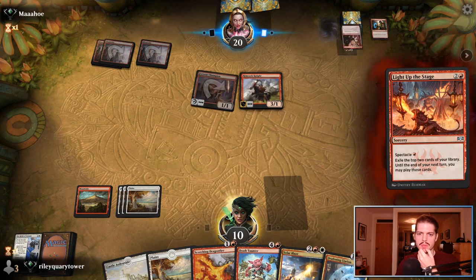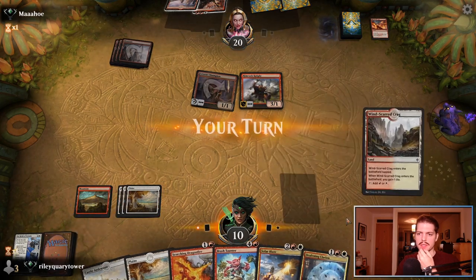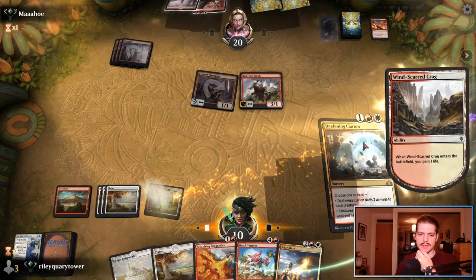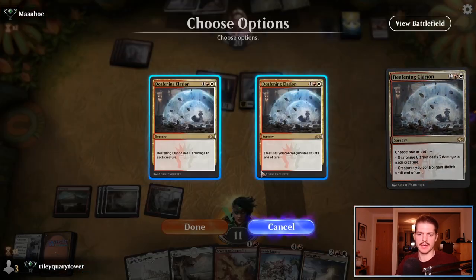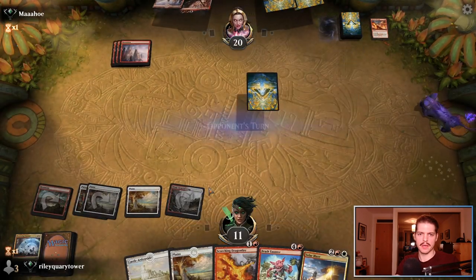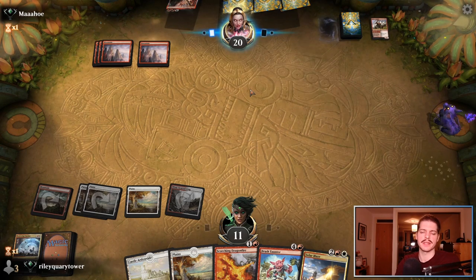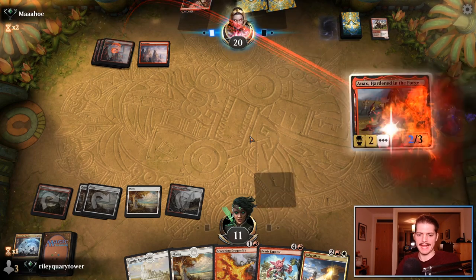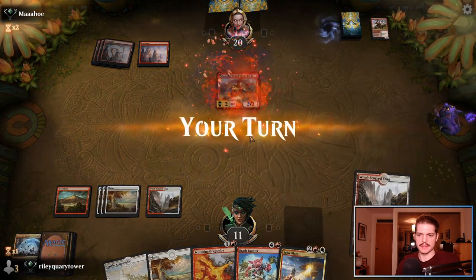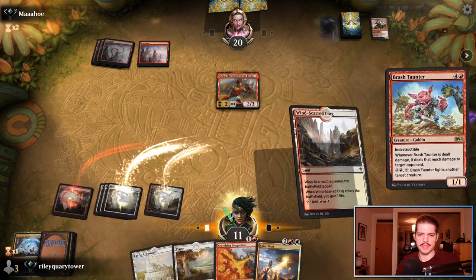Brash Taunter is also pretty good — it's both of them. Embercleave next turn — they're going to go to waste too, that's good. Let's go — Windscarred Crag is nice, we've gained a little bit of life. And Deafening Clarion — kill both of them. Brash Taunter would have... no, because if they get an Embercleave they can just play it if we leave the creatures. So we have to get rid of the creatures. Annex, and they've wasted it — they don't have the Embercleave.